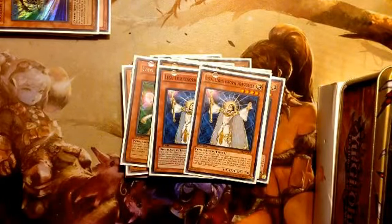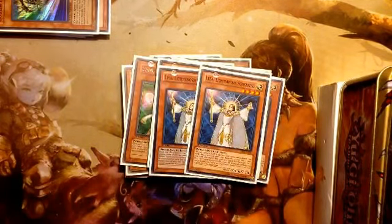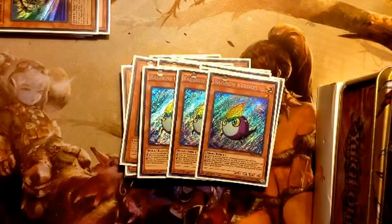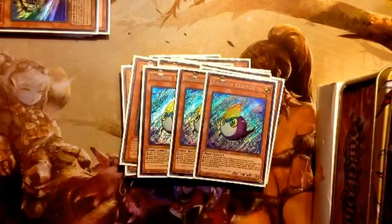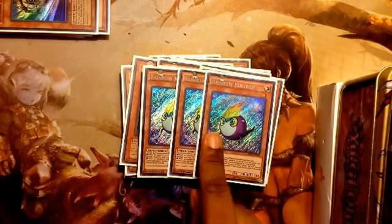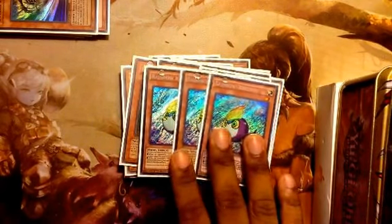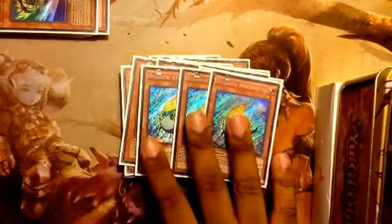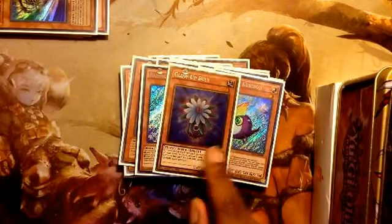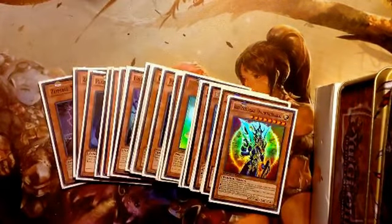We're running two Lyla — she helps pop back row, she's a decent beat stick, and she mills three, so if her effect goes off she's a really good card. We're running three Rainbow Kuriboh, which is one of the best stall cards in the game: you can equip him to your opponent's monster so it can't attack, or if he's in the graveyard and your opponent declares a direct attack you can special summon him and redirect the attack. Also running one Glow-Up Bulb for quick mill and special summon power, and one Black Luster Soldier.